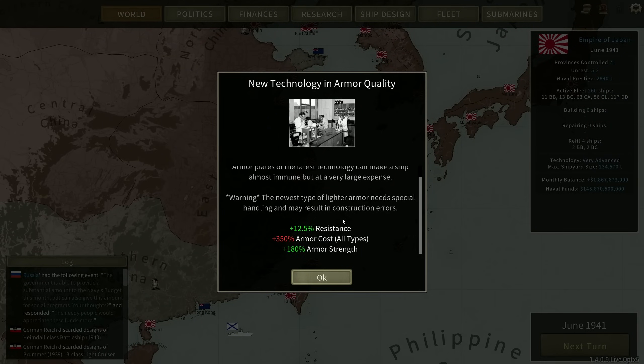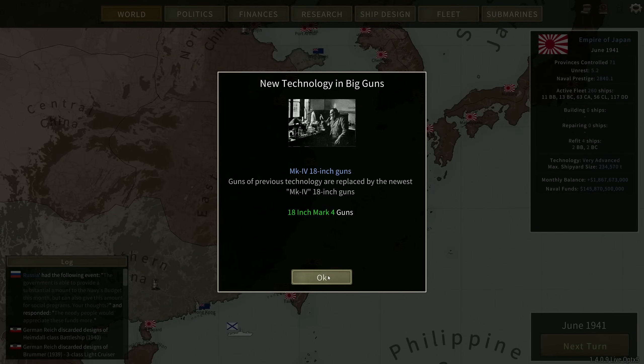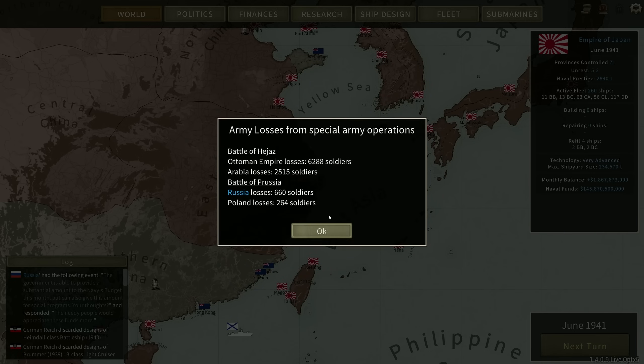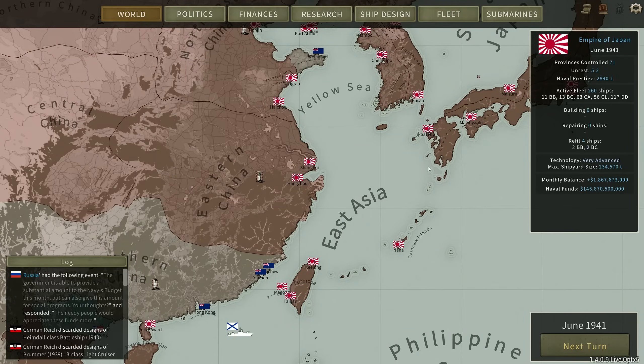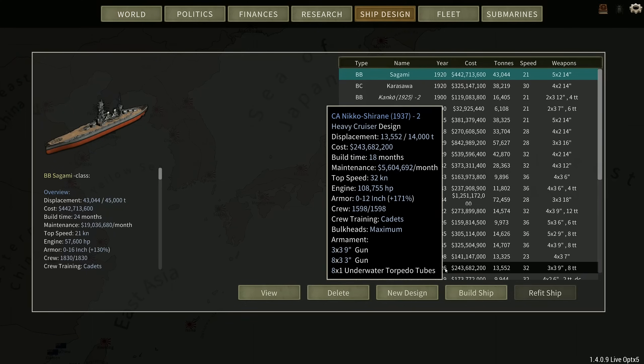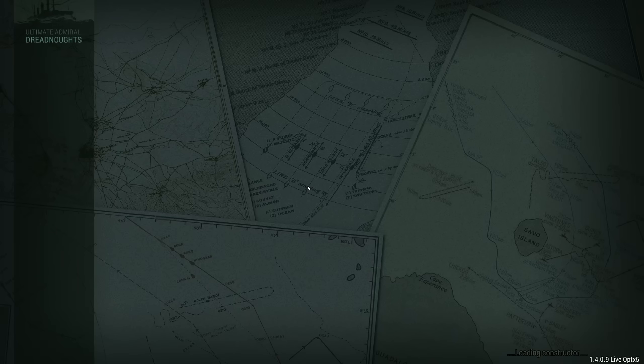Hello, Brother Munro here. Welcome back to Ultimate Admiral Dreadnoughts, and we're going to hop straight into a build, because I finally have access to the Modern Armour 2, and we have 12-inch Mark V guns right off the bat, which means we can do an experimental cruiser, which I think is probably going to be a bit like the Obamese.